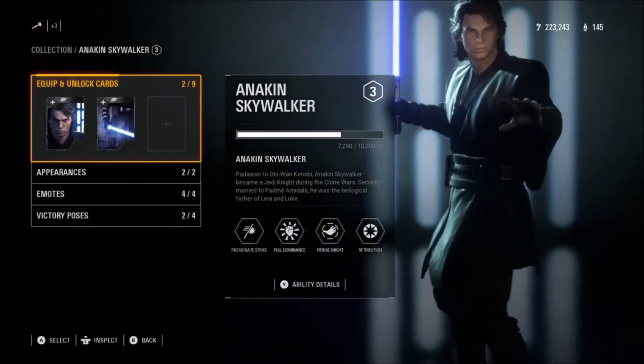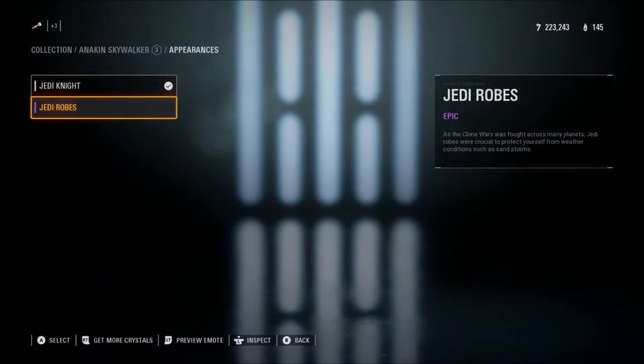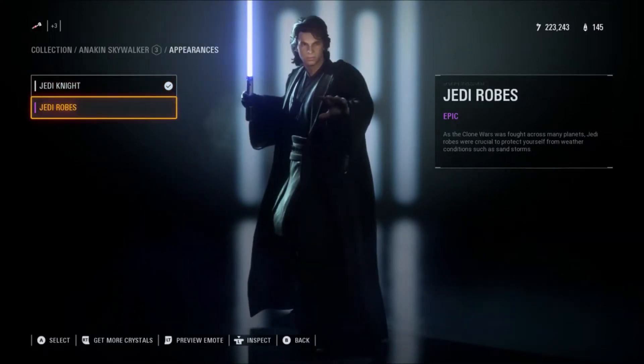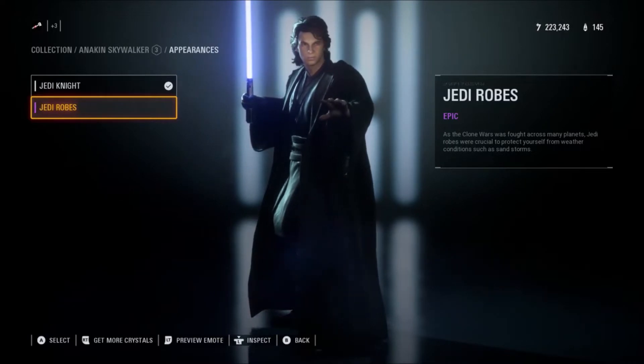Moving on to appearances: there's the Jedi Knight appearance — the standard one used in Revenge of the Sith — and then the Robed appearance. I'm a bit disappointed with the Robed one. I would have liked him with his hood up with those yellow Sith eyes, or even just the hood, since he had it up in Episode 3. I would have liked a darker appearance for Anakin just before he turns.